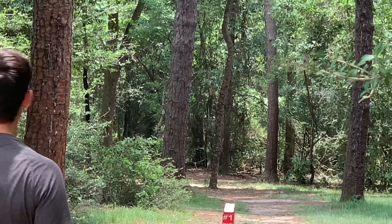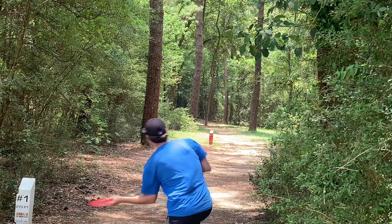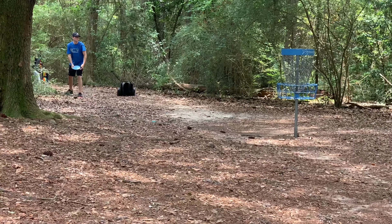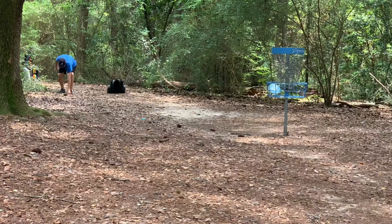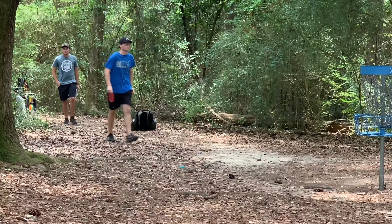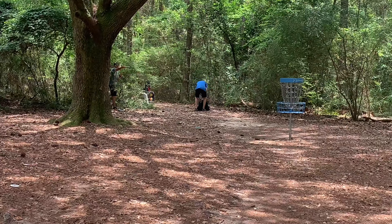For this qualifier, we're playing everything in the A position. That's going to be our shorter part of the course. This is an amateur event, so we want to make it friendly for everybody to play. There's Jordan giving it a good ace run — the lefty of the group coming in with a forehand. Looks like everybody's within putting range. Hole one's a must-get. You've got to get these first couple of holes to make sure you've got a good round because there's some tough ones on the back.